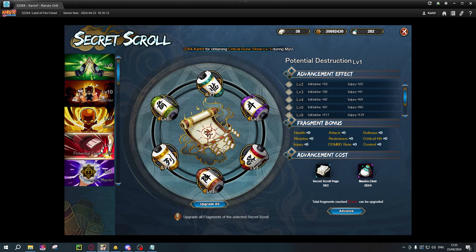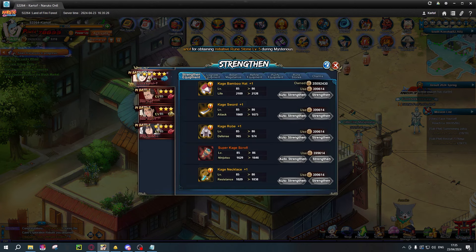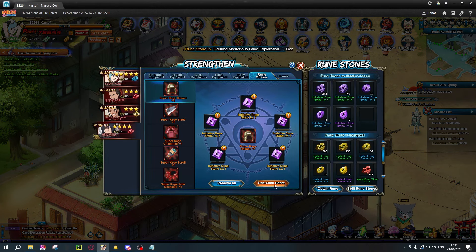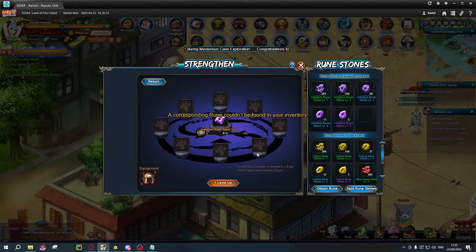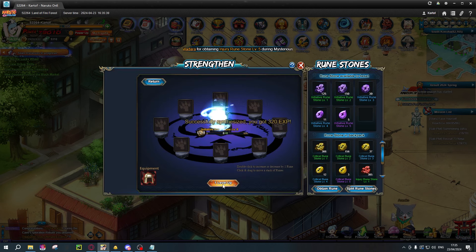Potential destruction — initiative manager — yeah, that's good. Let's go into strength and go to runes. We're going to leave the Treasure Tool for last. We already did one. We should be able to do this quite a lot. Let's try and get level nine on all of them.